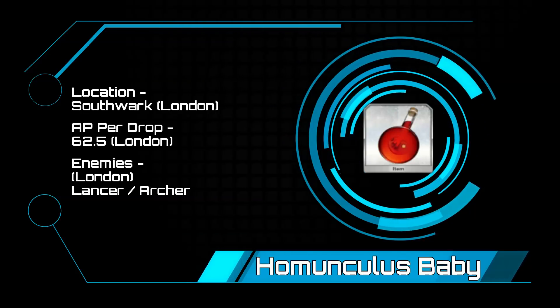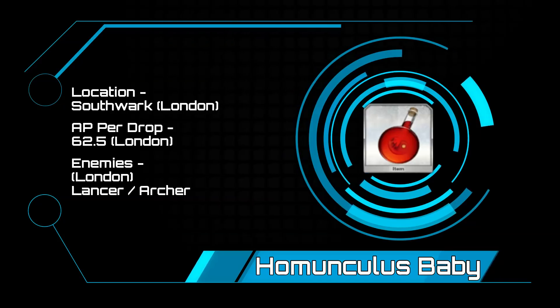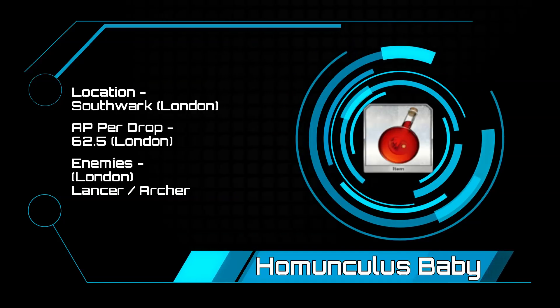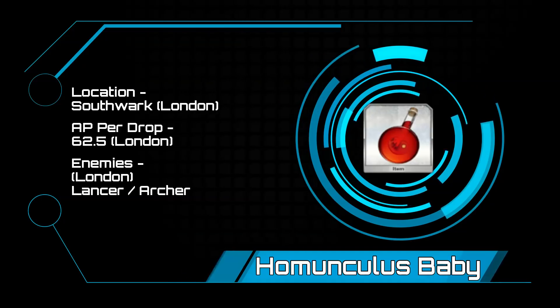Homunculus Babies — coming in at the number one spot, you have Southwork in London. At 62.5 AP per drop, you are almost twice as likely to get them as the next best location, which has 123.1 AP per drop. This node is going to feature lancers as well as archers, with the third wave having two 80k HP lancers.